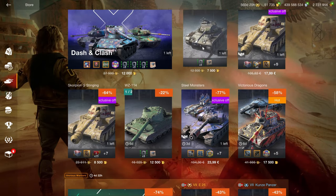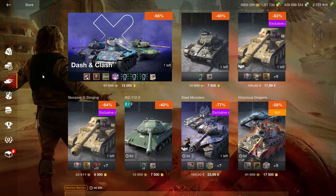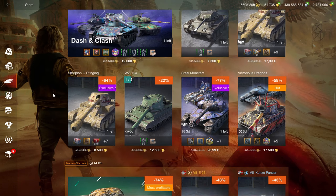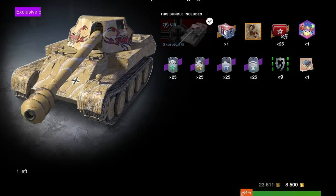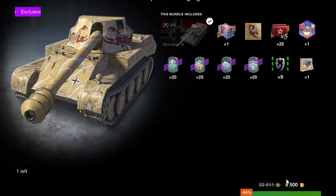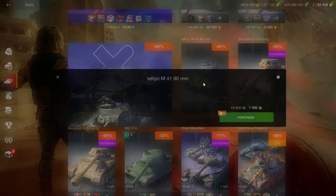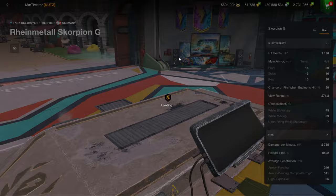The pricing here is hilarious — you have 7,500 gold for the vehicle with only equipment, and for 1,000 gold more you can get a Scorpion G, a worthless crate, 25 unlocked times fives, and 25 times boosters. That is what I mean by bad shop offers — this is a terrible offer when you compare it to something like the Scorpion G bundle.